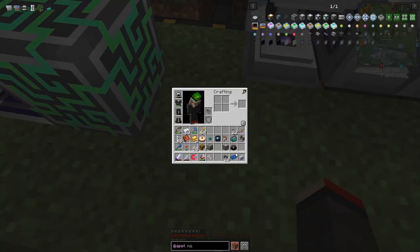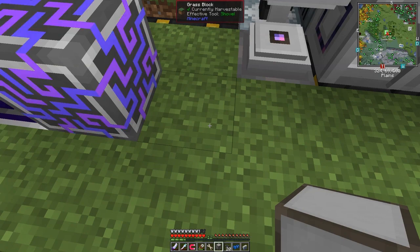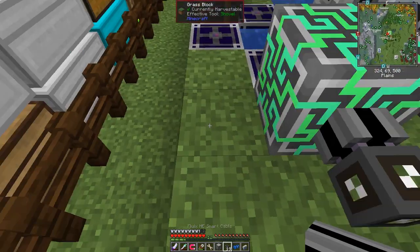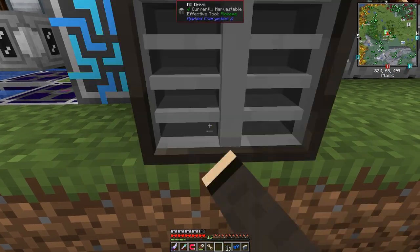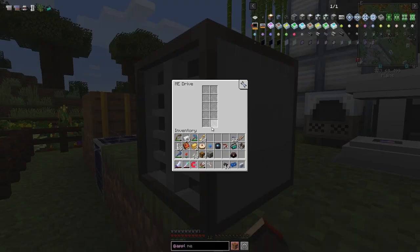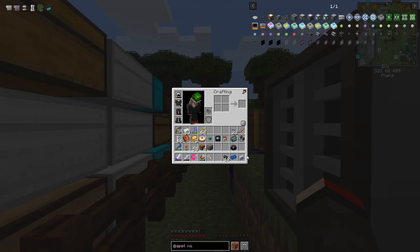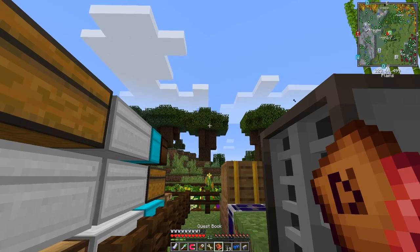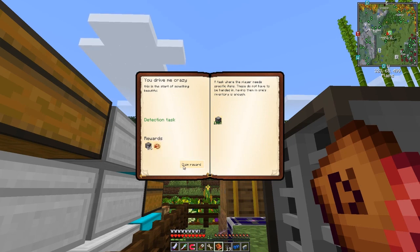Let's get the certus quartz wrench out. My inventory is a bit full. Shift-right-click to remove it, then put the ME controller down. It's working - it's flashing. We put the ME drive beside it, or we can extend cables from here. I'll move everything over there between episodes. Put one cable between the two and then place the ME drive. The ME drive is empty though - it needs storage cells.